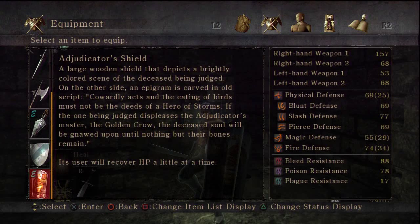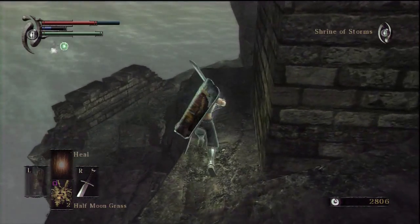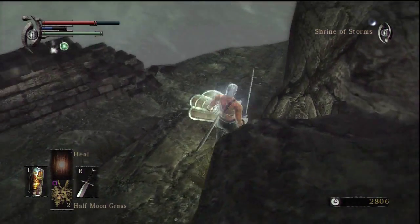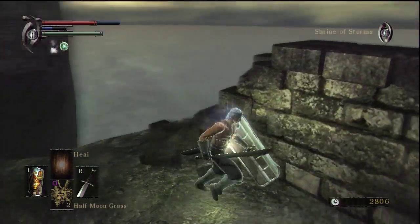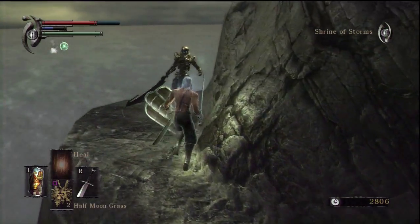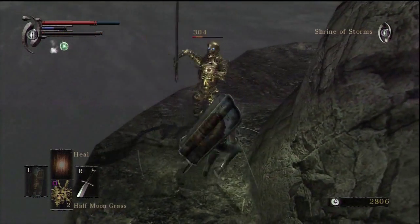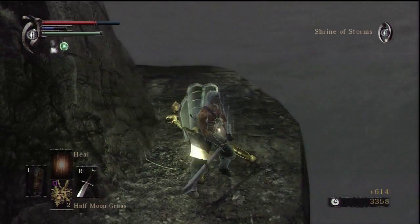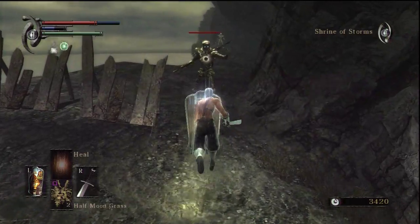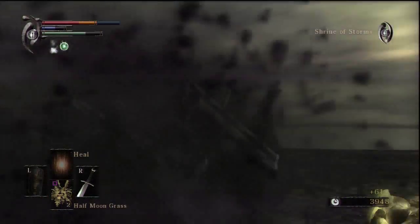I'm still alive — I wasn't actually sure what the net result of all that stuff was going to be. But I was alive with just a little bit of health, and we're safe now. And now I get to show you what I may call my favorite item in the game — the Adjudicator Shield. The reason why it's so great is just that one line at the bottom there. It starts at plus 2 HP per second, and then you can upgrade it with colorless demon souls all the way to plus 8 HP per second. Which is really huge. And it can stack with the Regenerator's Ring, which is a ring that I referenced earlier.